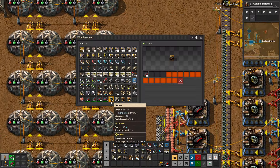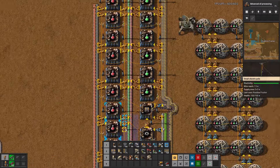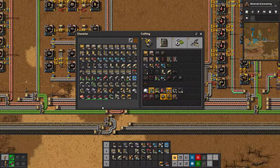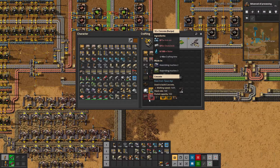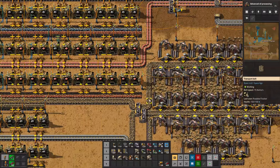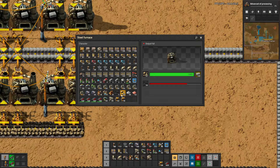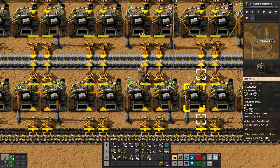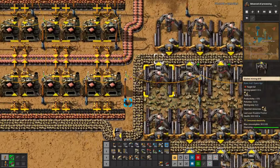Let's stick this partial stack there, go dump stone and coal, and then belts — we'll definitely need some belt. Let's get the coal sorted and check inserters — I think we've got enough.